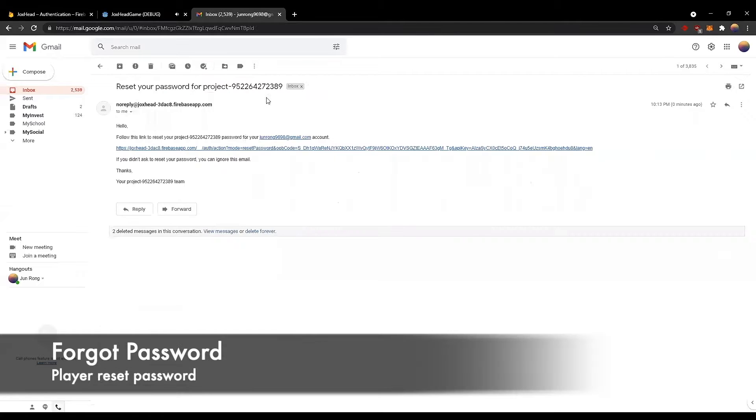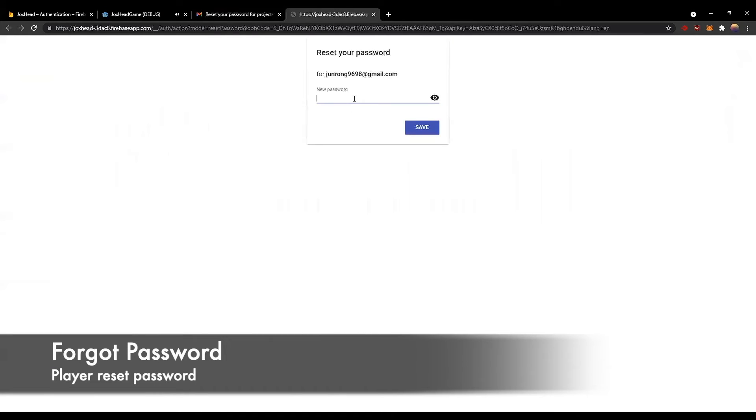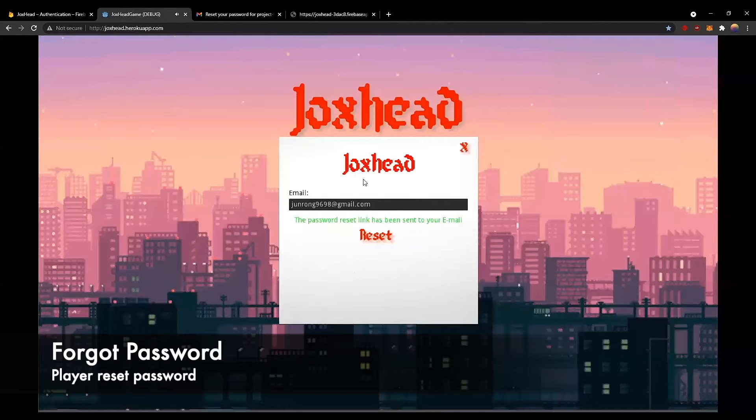As you can see, we have received a reset email. By clicking on this link, we are redirected here to enter our new password. Now we can use our new password to login.